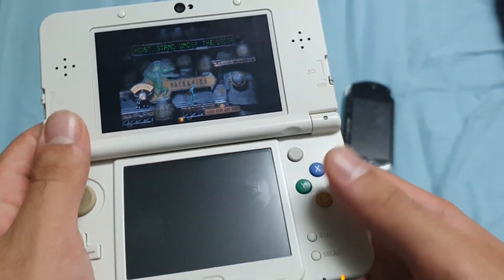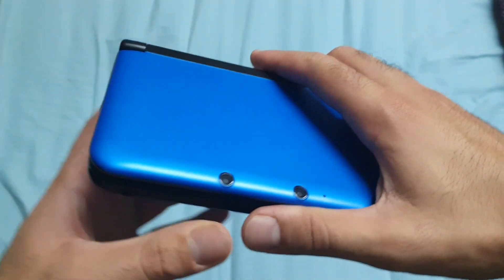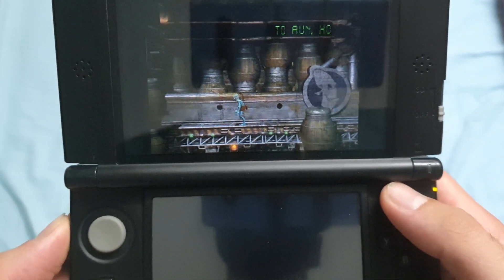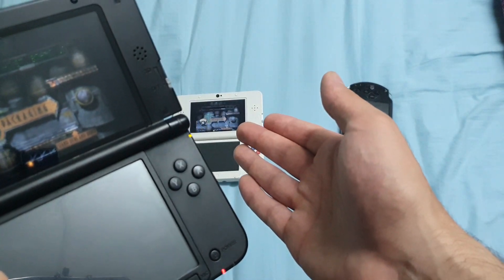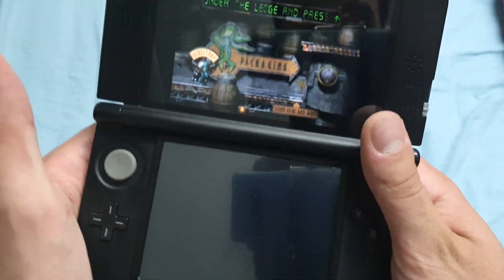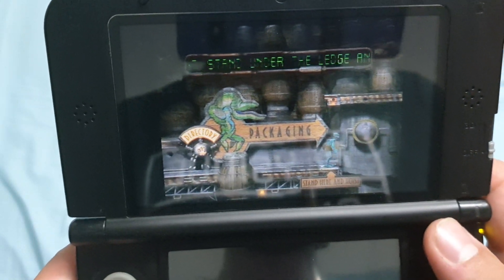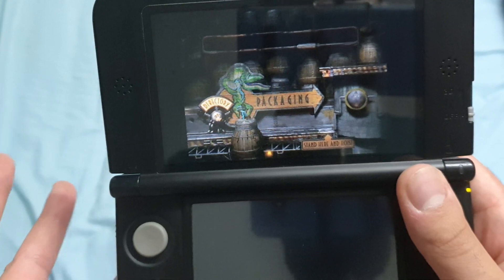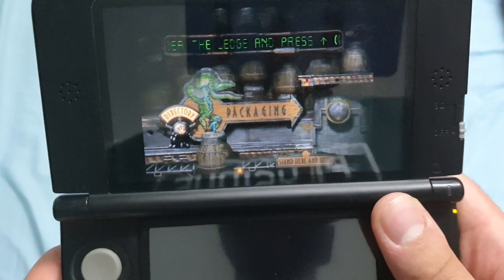The reason I'm playing on a New 3DS is that it's the recommended way. I also have a 3DS XL with Abe's Odyssey on it, and it doesn't run as well. The New 3DS is twice as powerful as the standard 3DS. On the 3DS XL, while it may look fine on camera, there are certain parts where the game becomes awfully slow — almost unplayable, though still technically playable.